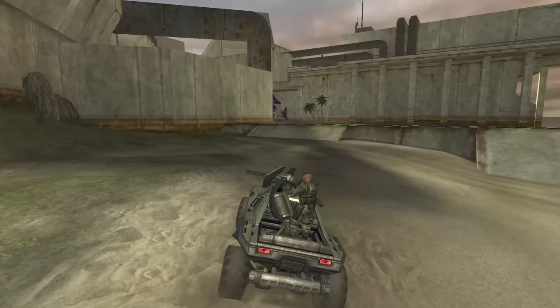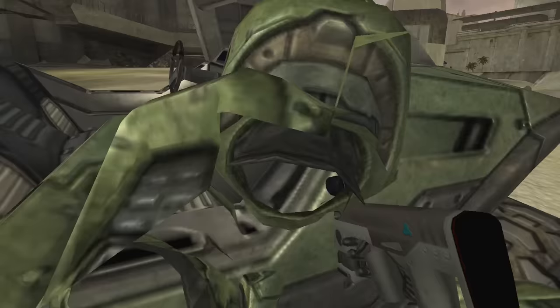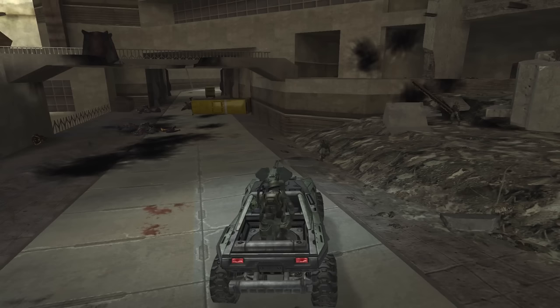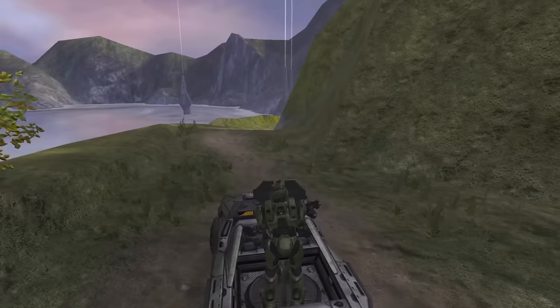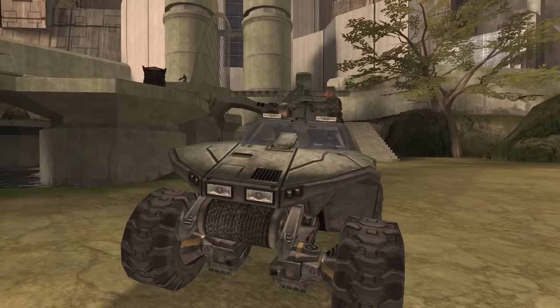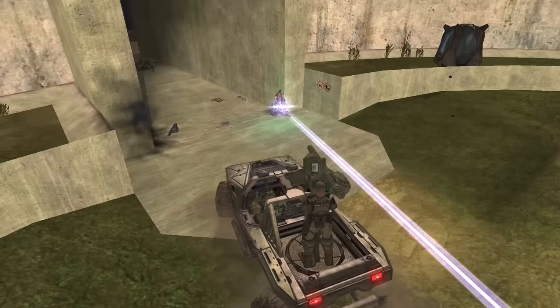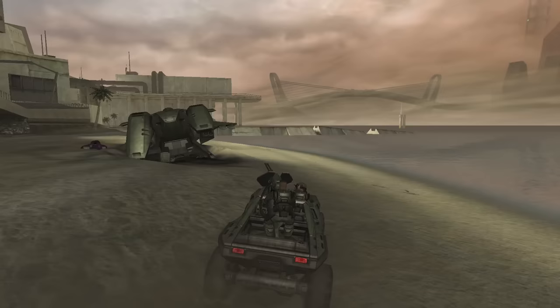New features also include a faster base speed, the ability to power slide, and passengers now having a third-person view instead of a first-person view when in the passenger seat. The player can also honk the horn, getting marines to occupy any empty seats. Halo 2 now gives marines the ability to drive the Warthog, giving the player the option to man the turret or ride shotgun instead of being forced to drive all the time. A new Warthog variant also makes an appearance for the first time — the Gauss Warthog, equipped with an extremely powerful Gauss Cannon that decimates enemy vehicles and infantry with ease.